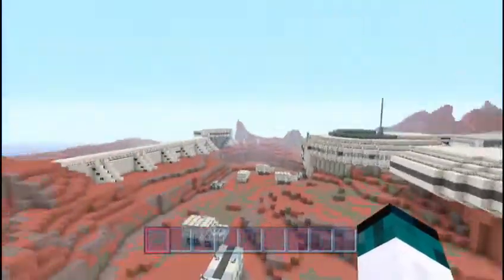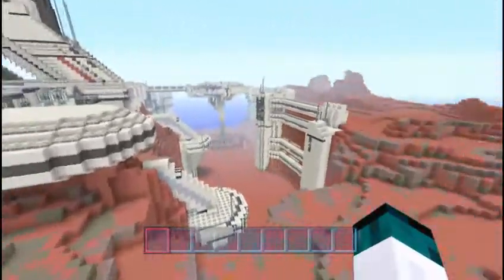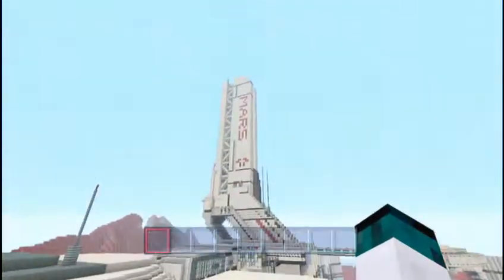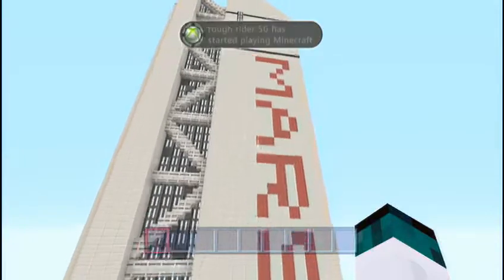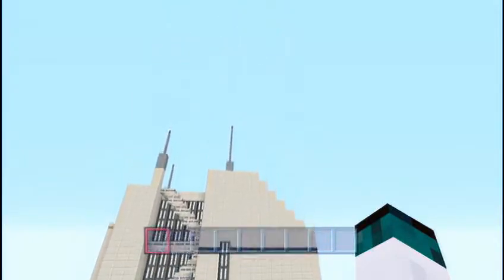I'm just going to give you a quick overview of this map here. It looks really cool, I think, with the pods and stuff. I've never played Mass Effect myself, so I honestly have no idea what Mass Effect looks like. It has a rocket ship, looks to be, and it says Mars on it, so maybe we're on Mars — most likely.